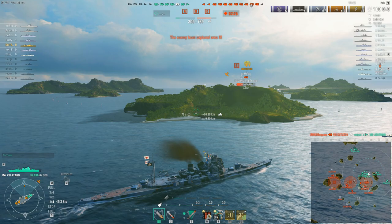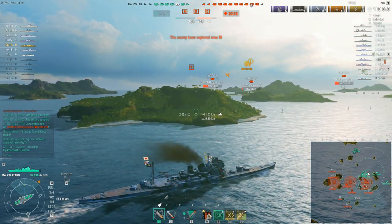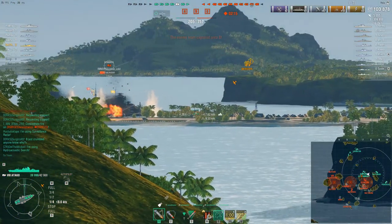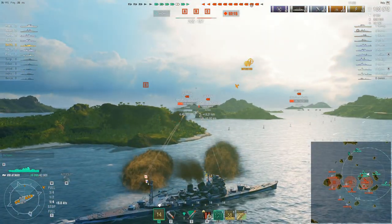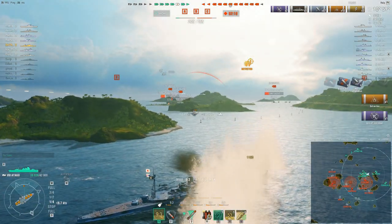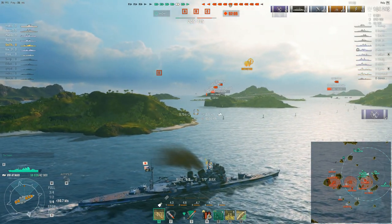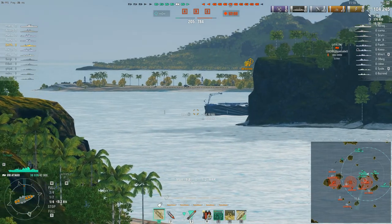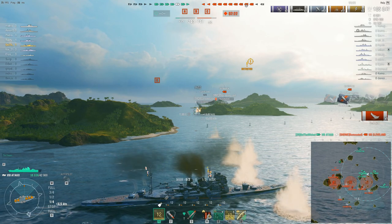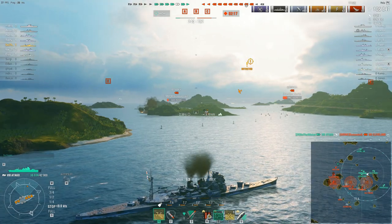He's just been pinged by hydro — somebody's close. It must be the Cleveland, which brings me to my next point: I have no idea why the friendly Asashio is lurking around here. There's a Cleveland and a Baltimore over there, both with radar. He's been pinged by the Cleveland's hydro and the only thing he could torpedo is the Bismarck with an island between them. Speaking of hydro — I think we're about to solve that problem. Not quite sure what the Cleveland thought he was going to achieve, but whatever it was, it didn't work.